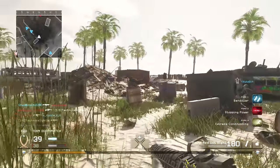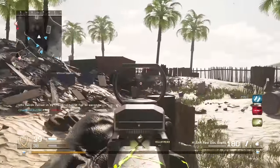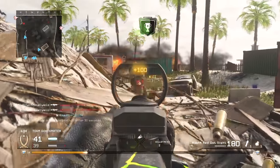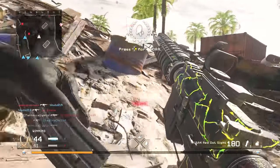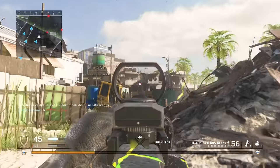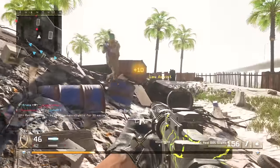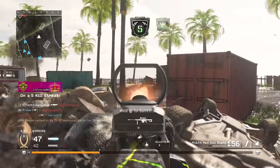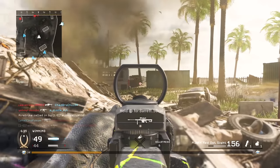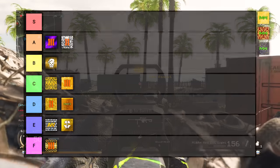The Black Ops 3 diamond camo is going straight into F tier. Not only is it the worst diamond camo we've ever seen in a Call of Duty, it's one of the worst mastery camos overall. They tried to switch it up from Black Ops 2 by adding rubies and a bit more gold, but it just didn't work — I even enjoyed the Advanced Warfare diamond better.